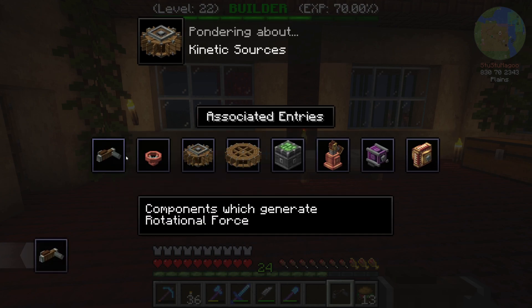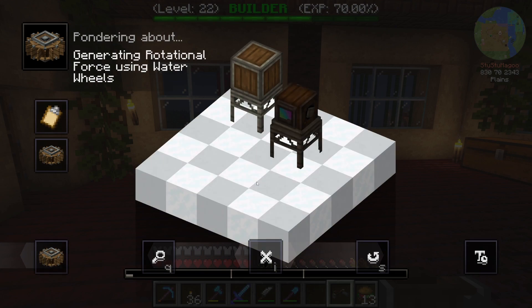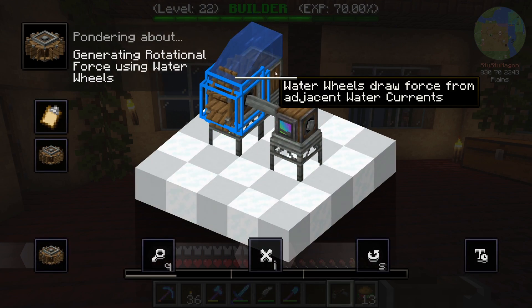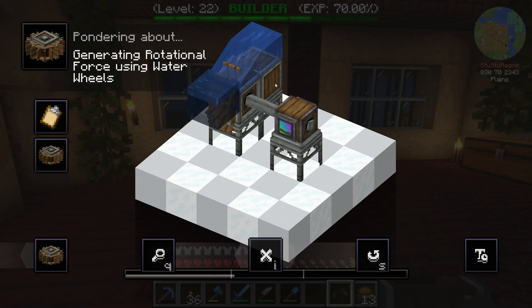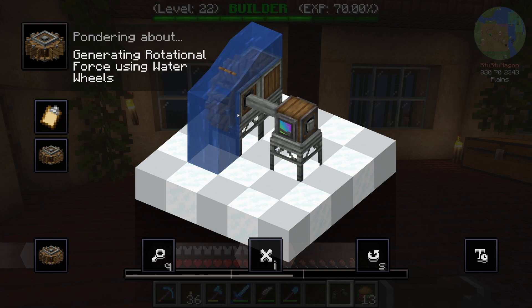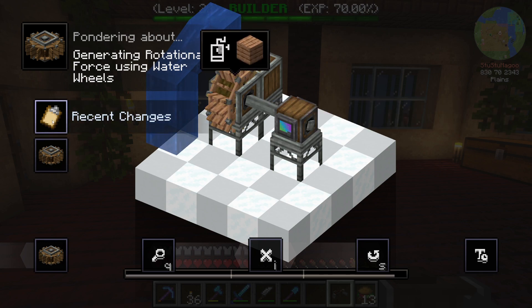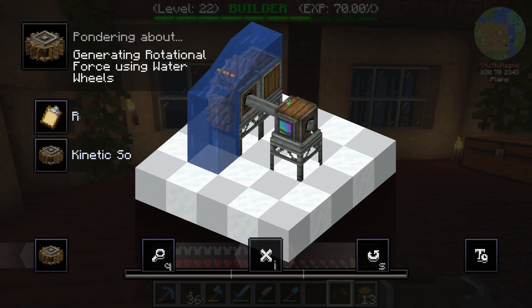Kinetic sources - copper valve, water wheel, large water wheel. How do I make a water wheel? Water wheels draw force from adjacent water currents. Covering additional sides will not improve its kinetic output further. Use wood planks to change its appearance. Good to know.